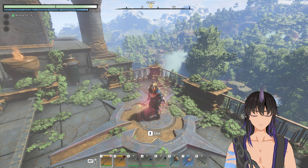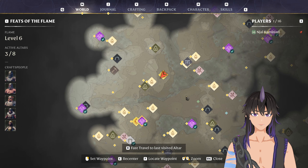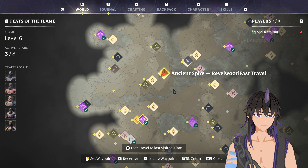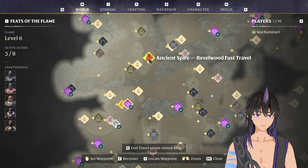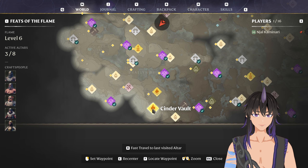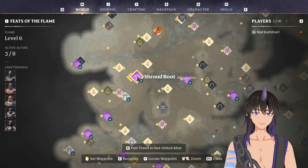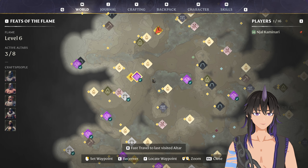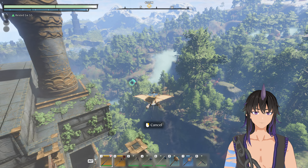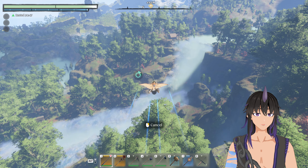Hey guys, how's it going? Today I'm going to show you a pretty easy early game gold chest farm. Its location is near the ancient spire Rebelwood Fast Rebel. The starting point is right down here, that's where you start the game. And where we're going is this shroud route right here — there are two gold chests in here, and in my opinion it's pretty easy to get to.